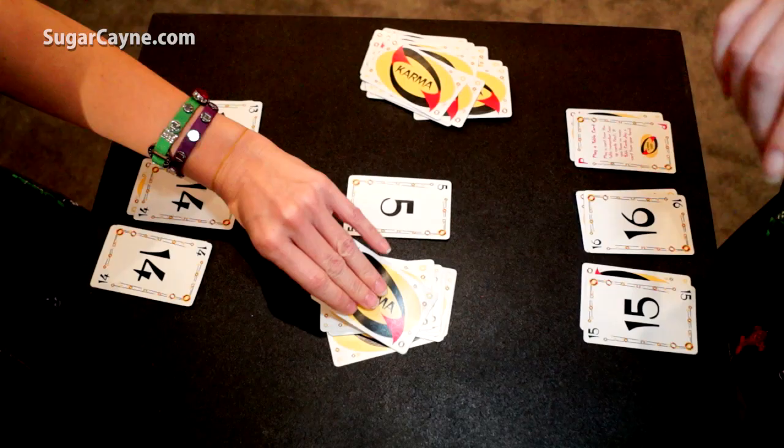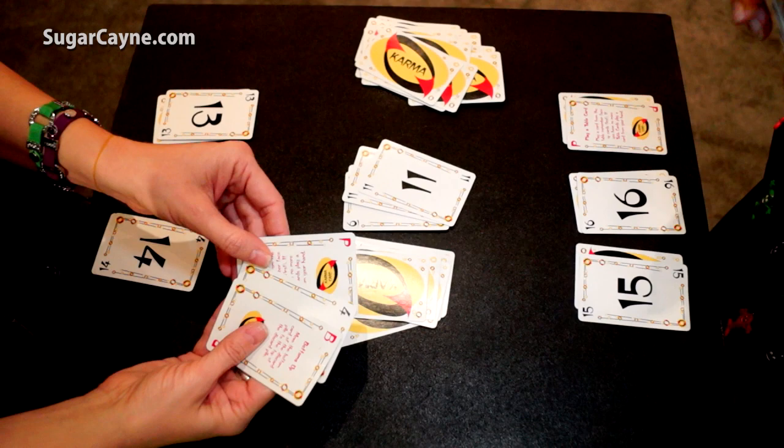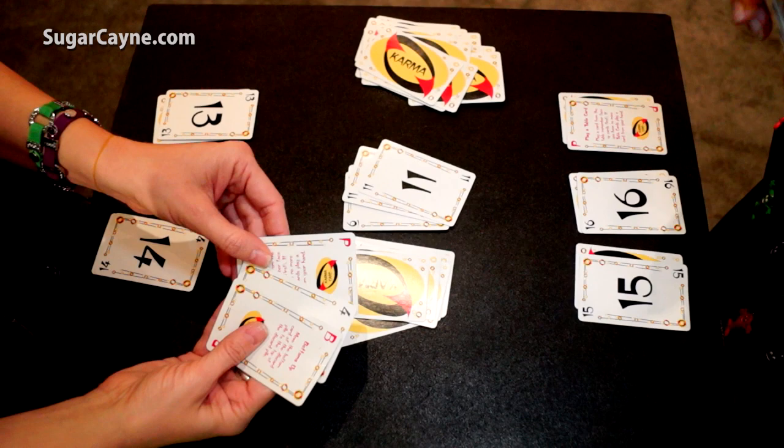Now she has more than three cards in her hand so she's not drawing. I'm the only one working through the draw pile right now. This is another kind of karma card — since I don't have anything equal to or higher than an eleven, I'm going to use this card which allows me to play one of my table cards early. So I'm going to take my lowest table card and play that.